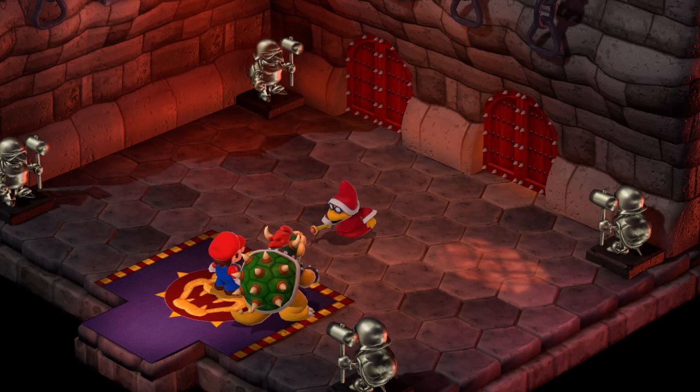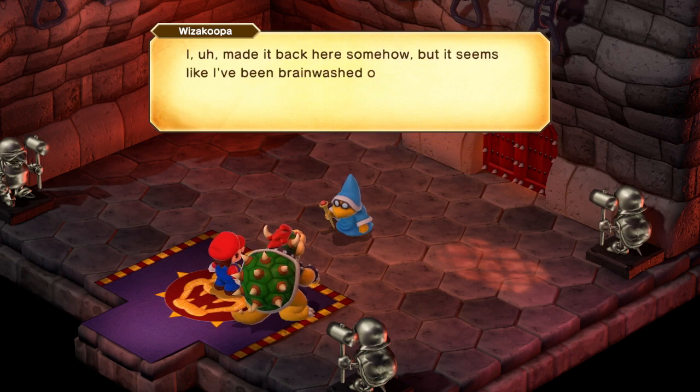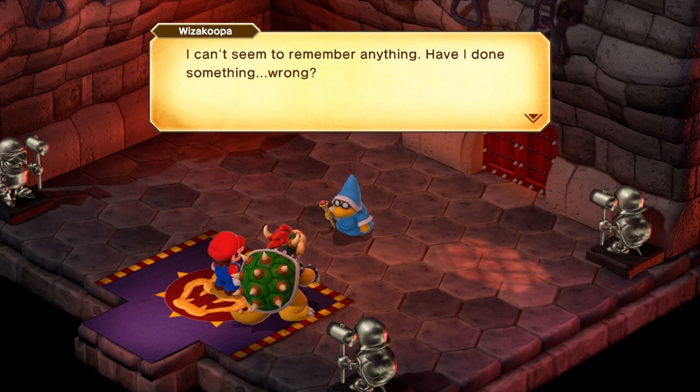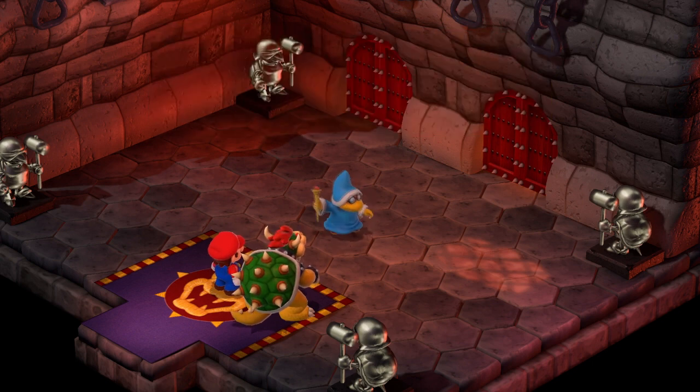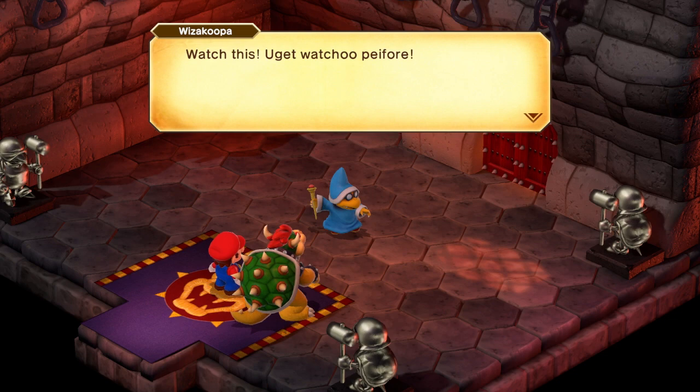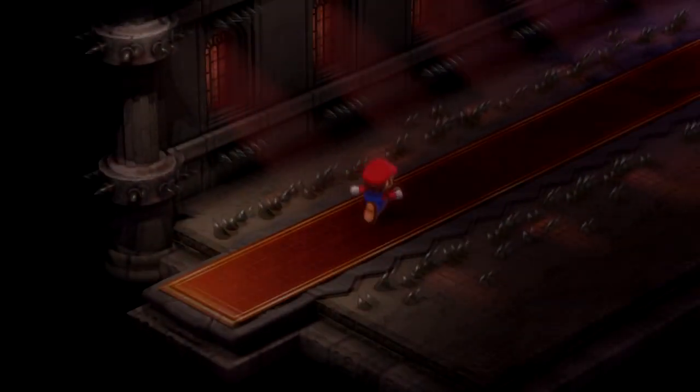We'll go ahead and end the fight here. Defeating Wizakoopa is really good at this point in the game — he gives you a treasure chest with infinite gold inside. So if there are any items you haven't bought yet, you can take care of that now. Also, the left door has Krakko inside, who sells the best defensive equipment in the game, so definitely go into that left door before the right one.